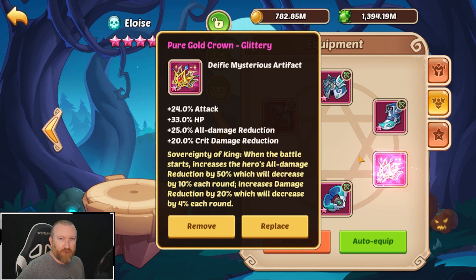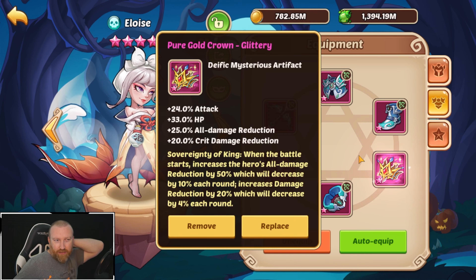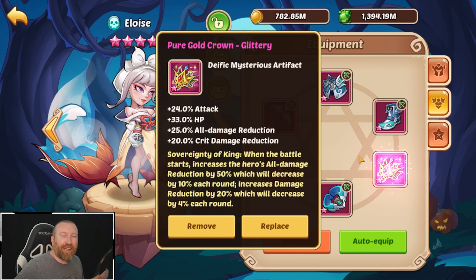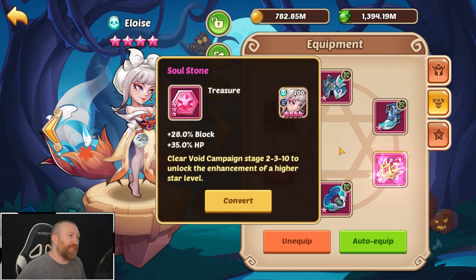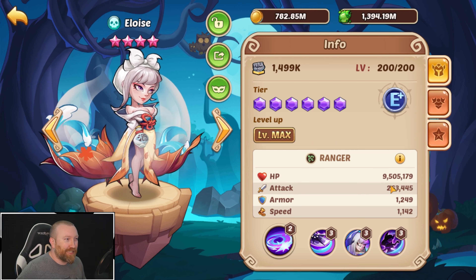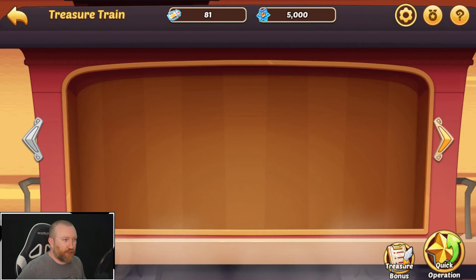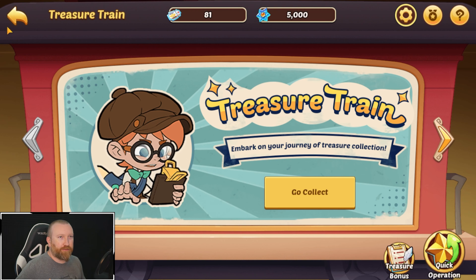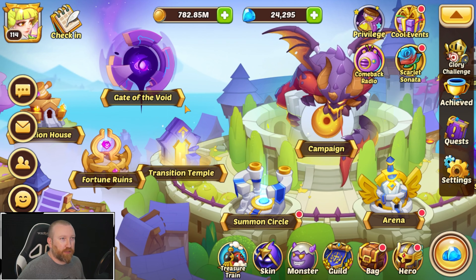Now if we did have the three-star version - the fully blinged out version - we'd actually get to refund it and get it back after five rounds. Either way, this is going to be interesting. We have a block HP stone, which normally you want to go for block attack, but we do have a sizeable amount of HP here too. The treasure train isn't providing a ton - pretty free-to-play friendly stats. And yes, this is a 100% free-to-play account.